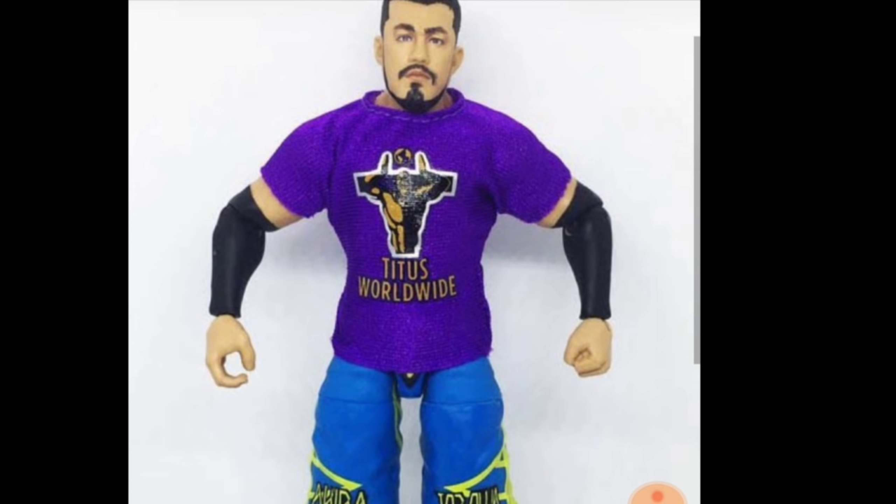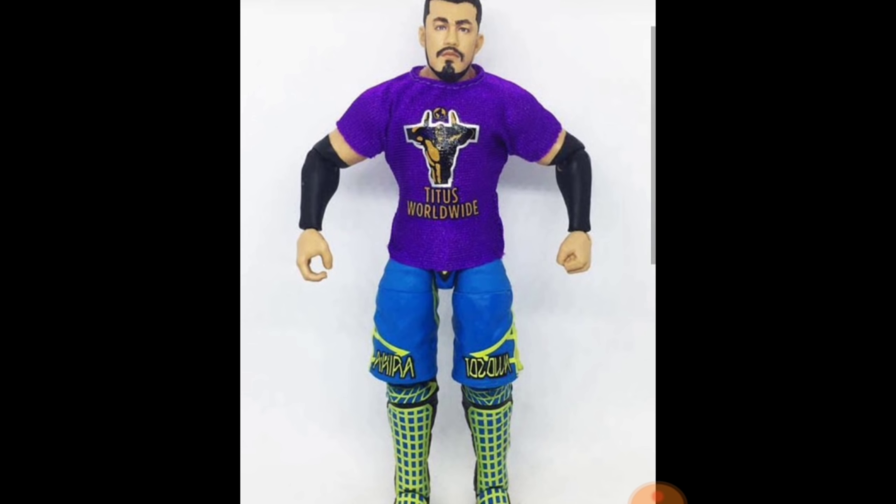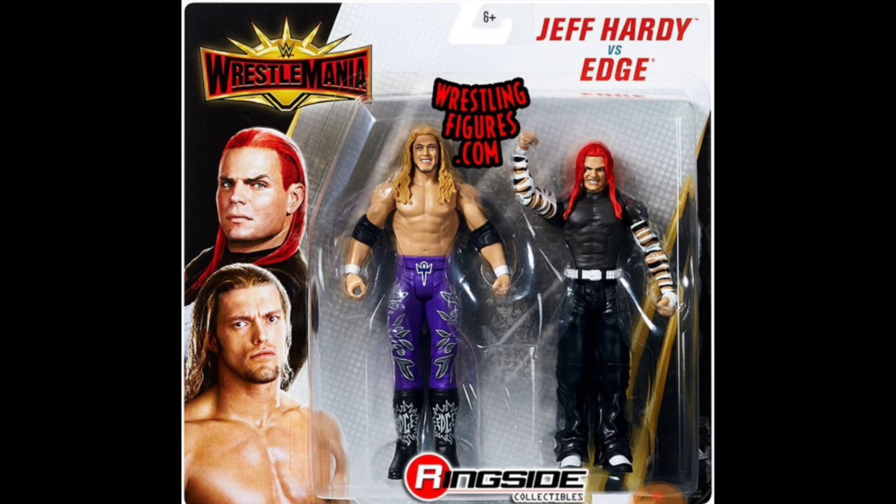I think that Daniel Bryan — I want to see that one more time. We have seen side images, but I want to see the full frontal view because that's the other one in the set. And Carmella is the last one in the set right here. Also Jeff Hardy and Edge from WrestleMania 35.